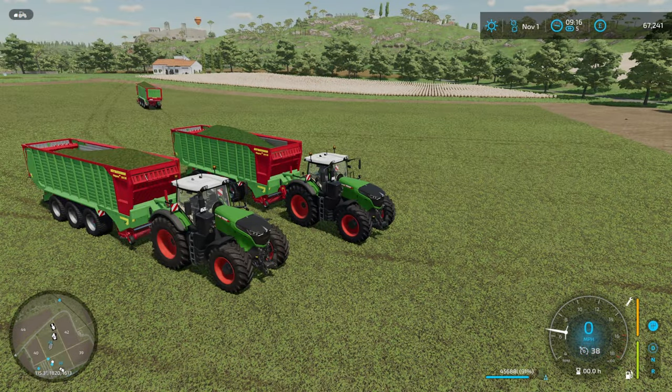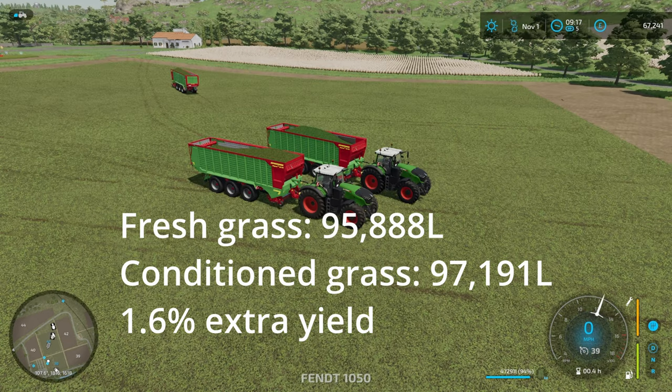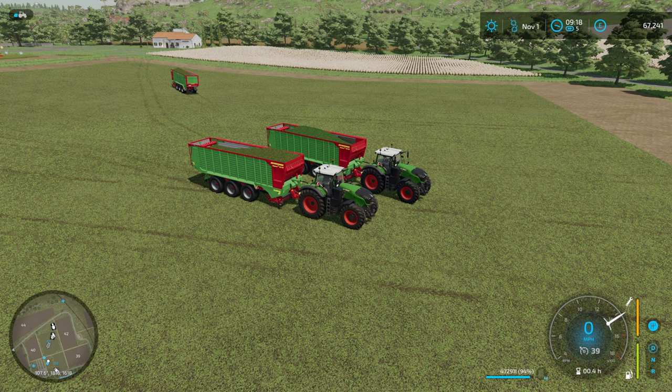Let's have a look at the results. With the unconditioned or fresh grass we got 95,688 liters, and with the conditioner enabled we got 97,199 liters. So that was a 1.6 percent gain in yield - not huge, not maybe worth it.